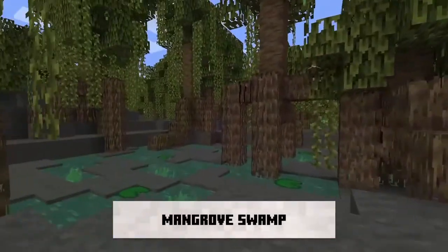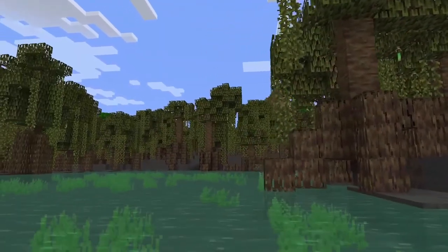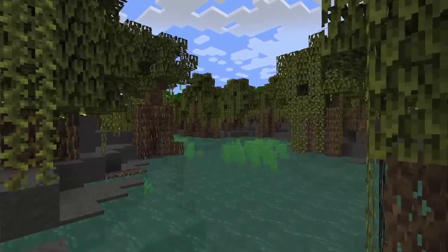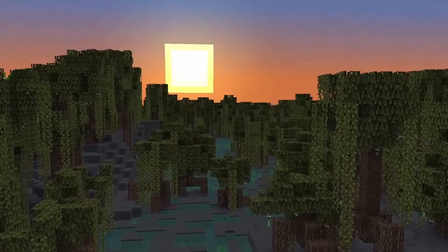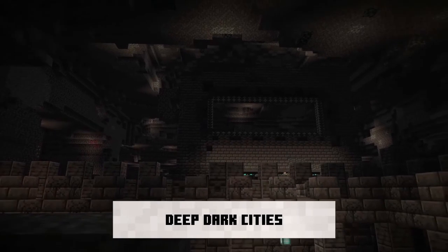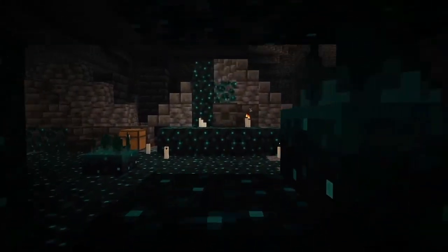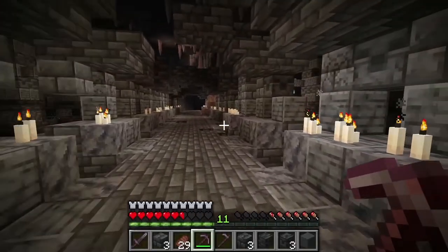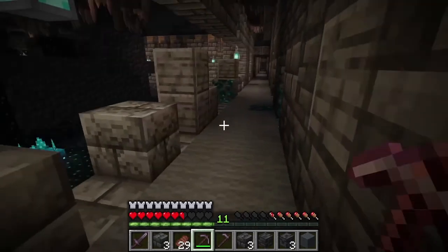That's all of the 1.19 update announcements we know about so far. It's going to be a phenomenal update — we've seen the Nether overhauled, the Oceans overhauled, and now biomes are starting to get overhauls too, which is really cool. As for the mob vote, the Allay will be joining Minecraft in 1.19, ready to use as an item collector for casual players or as a new storage system for redstone fanatics. I covered my thoughts on the Allay and the other mob vote candidates in my previous video, so go check that out for more info.